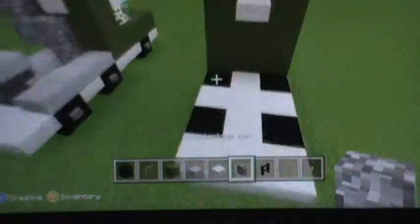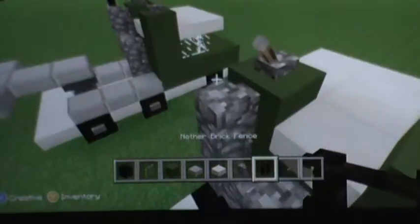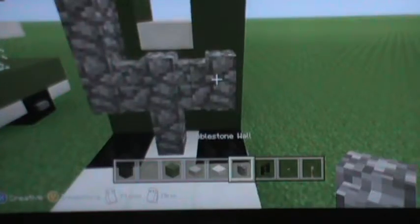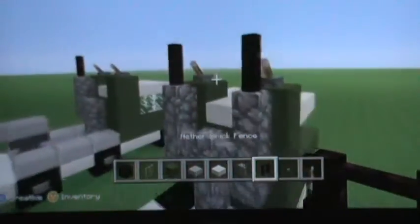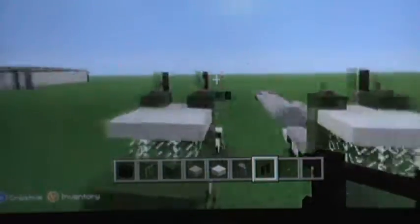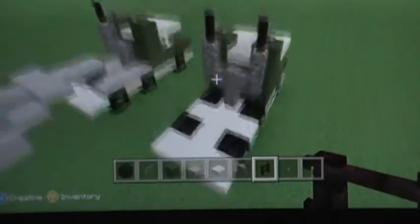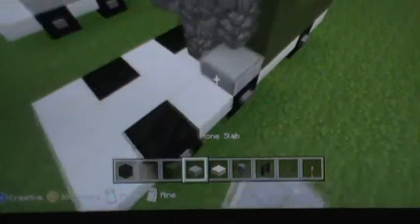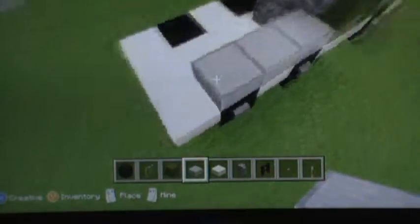Now on the back, take out your cobblestone walls. Go one, two, and then up the side, and put a nether brick fence. This would be your exhaust pipe. You can make it look like a T or a Y. There are both different ways you can do them — one exhaust pipe or two exhaust pipes. I'll stay with two exhaust pipes for this one. Now take out your stone slabs, go a little over the wheels, leave the last block blank, and do the same on the other side. That's it for our main truck.